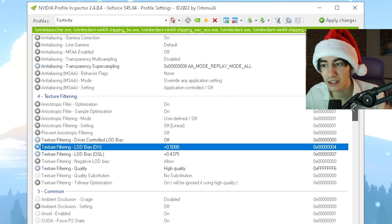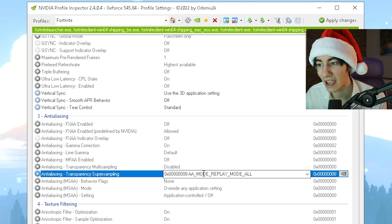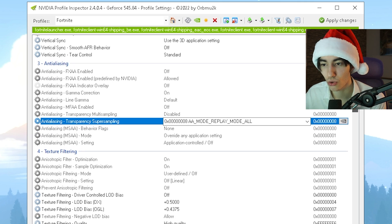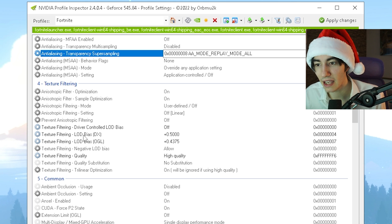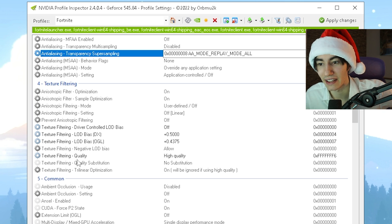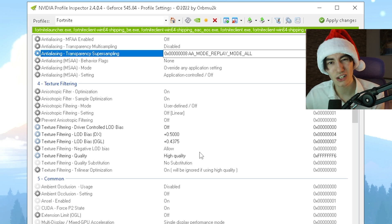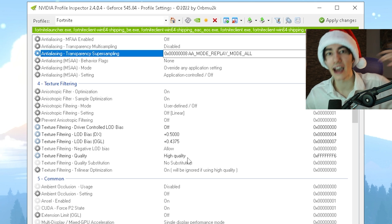You don't have to do it manually. What we changed is basically the anti-aliasing transparency super sampling, which we put on AA mode replay mode all. Then scroll down and find texture filtering driver controlled LOD bias, which should be set to off — usually it's on. Then LOD bias DX on plus 0.5000, and LOD bias OGL on plus 0.4375, and then texture filtering quality on high quality. This is so important because all the terrain in the game looks super low quality, but everything which matters — like houses, weapons, player models — is still kind of high quality.